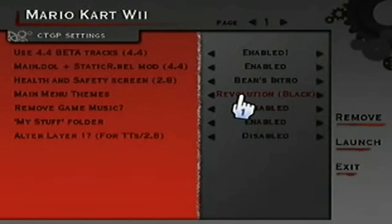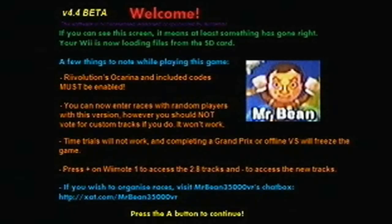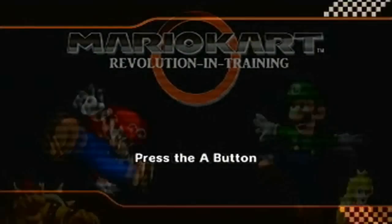I made a mistake in the original distribution of this pack: you should turn off the option called Beans Intro, because it's going to give you Beans Intro anyway but it will make sure it gives you the right version number. As you can see at the top left it says 4.4 — that's what it's meant to display. And that is how you get custom tracks running on 4.3 without the need for any special games, just your SD card.